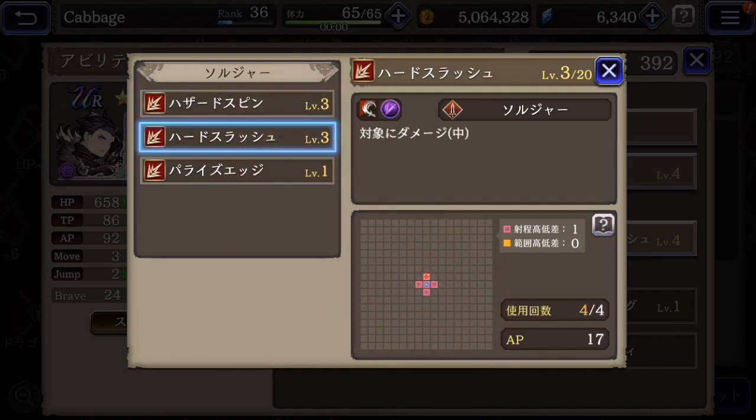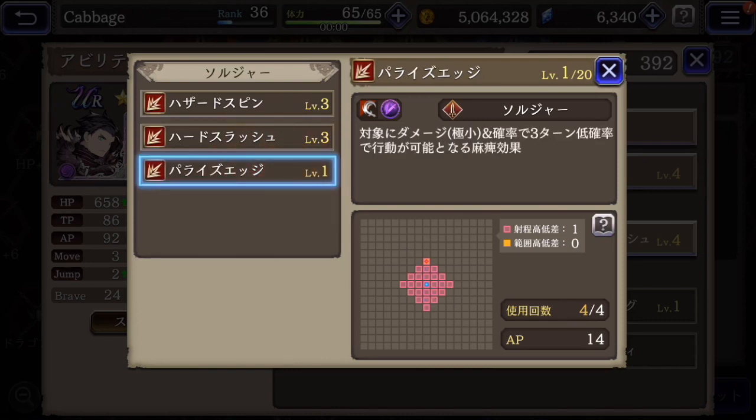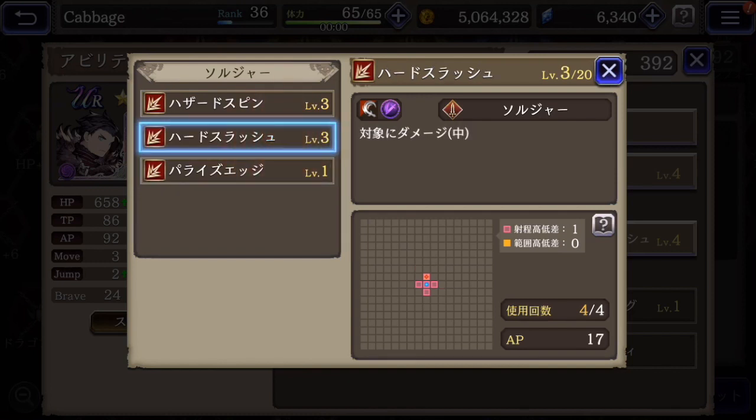For sub command, there are totally different abilities. Here's Burst Spin — he can hit everybody around him in a plus pattern. Here's Burst Slash — attack one enemy within that range. And then here is Prize Edge — he can attack someone from a short distance away, but the damage is lower.